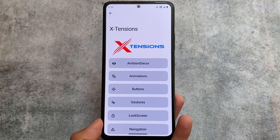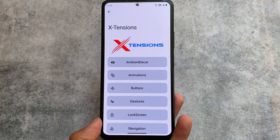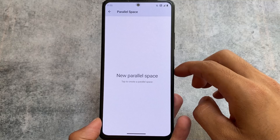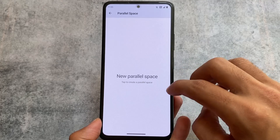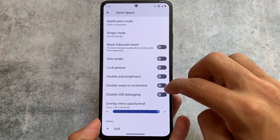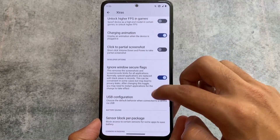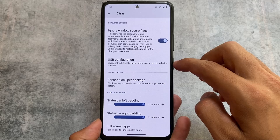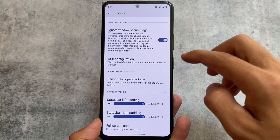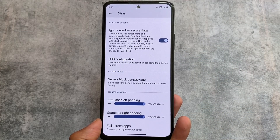Looking at the customizations included here: ambient customizations, animations, and some status bar customizations. In the extras section, you'll find Parallel Space, which is very useful, and a new Game Space feature not available by default on Pixel devices. You can also configure the status bar padding — left side or right side padding.